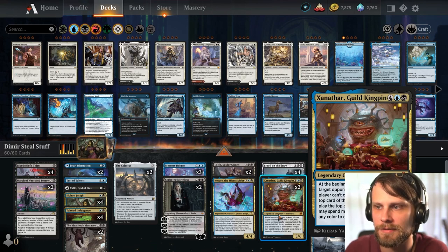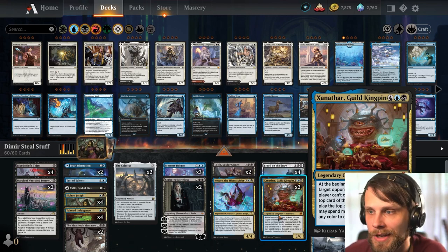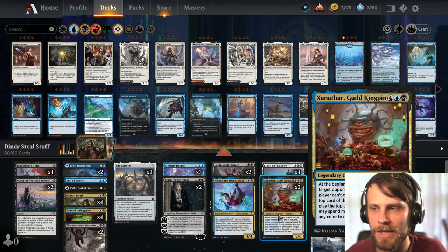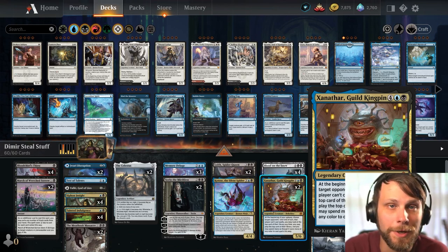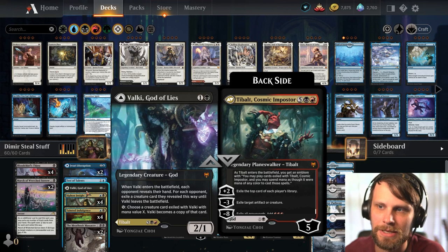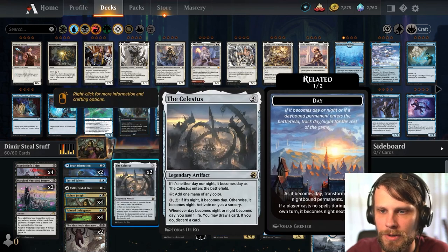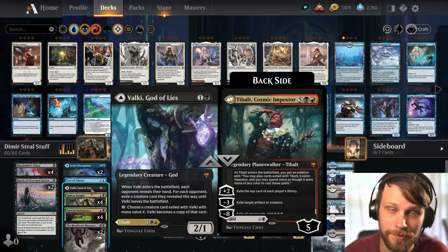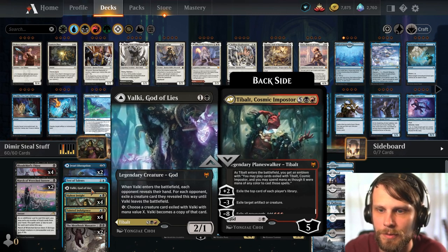We also have Xanathar, one of the bigger steal-stuff cards. At the beginning of your upkeep, the opponent can't cast spells until end of turn, and you can look at and play the top card of their deck, spending mana as though it were any color. Additionally, Cosmic Imposter — played for the Tobolk side using the Celestis — lets us replay cards exiled from the opponent's side of the field, whether from the top of their deck or their graveyard. Very powerful.